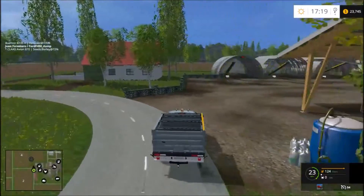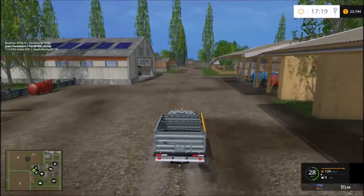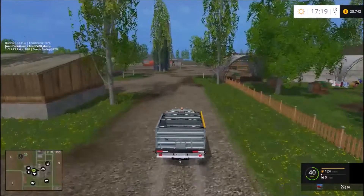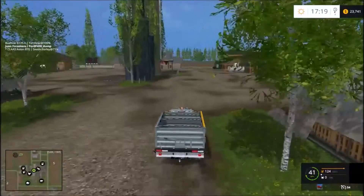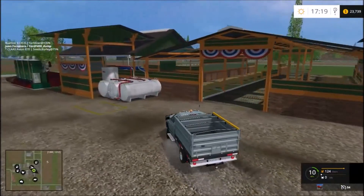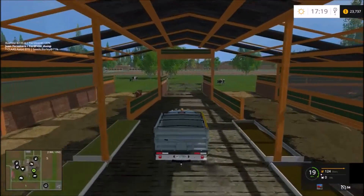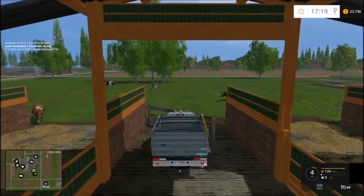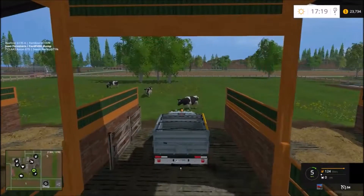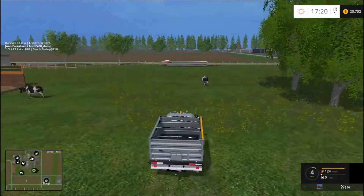We'll go back and look at the dairy cows area. This is where the dairy cows live. You do have to manually sell milk on this map. Drive through into their area — don't get hit by the gate. There's a feed trough and the water troughs over there.